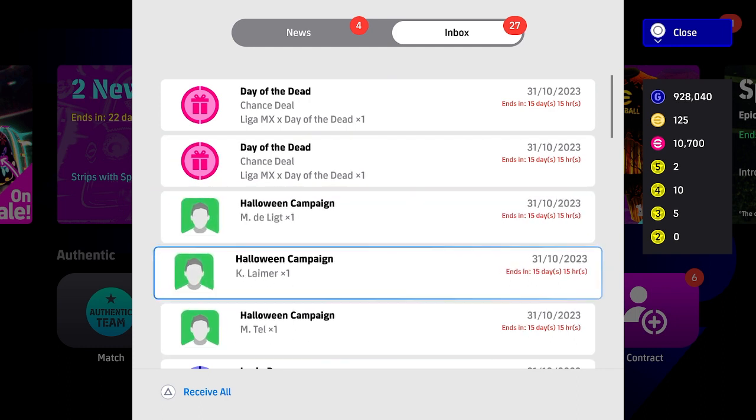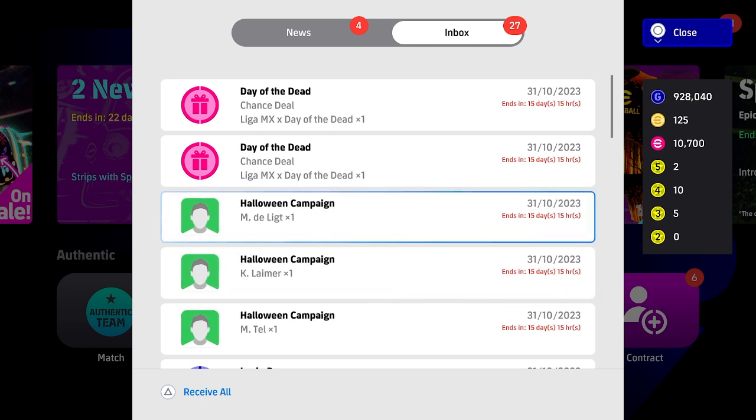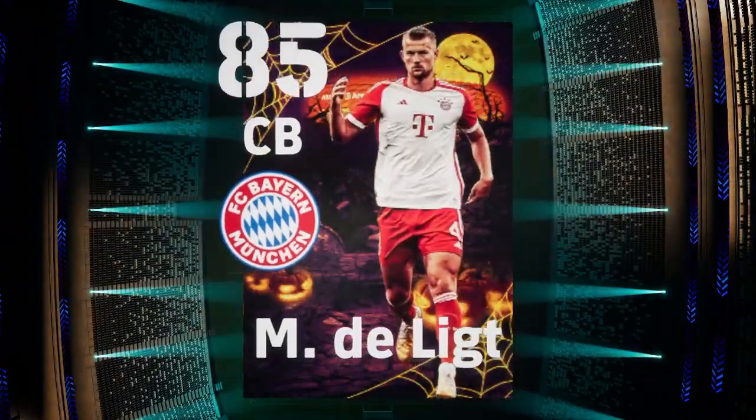You can see here on the tree we've got the three boys. We've already covered Tell and Limer – this is on my second or third account – and De Ligt is going to come in at around 85 overall as a center back.